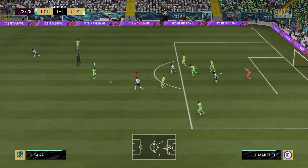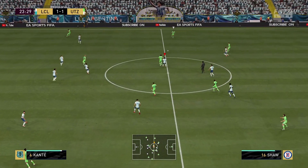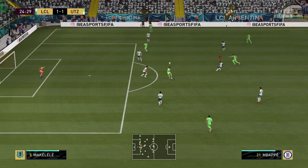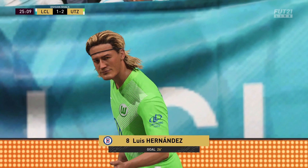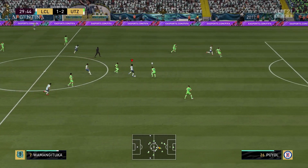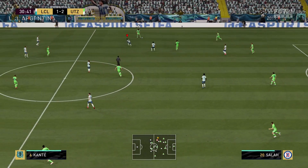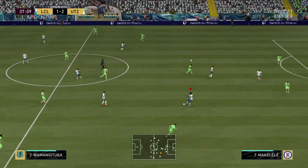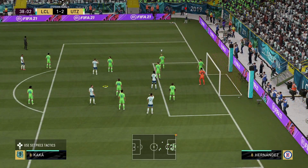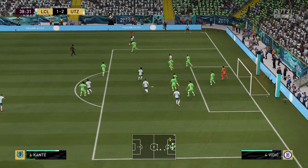Oh my goodness, the acceleration! Guys, it's Square then X — that is what you have to do with Wamangituka. You're going to get a lot of one-on-one goal opportunities. I didn't let go of the sprint button there, but hopefully next time I can. Square, X with Wamangituka — you're going to get a lot of chances. What a pass, what a shot — almost an assist for Wamangituka! I'm liking that combination up front with Mbappé. I've probably butchered his name so many times in the last two and a half games.